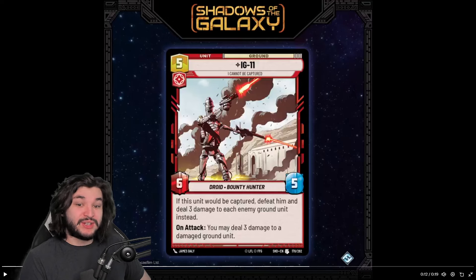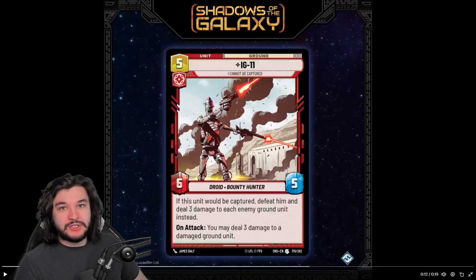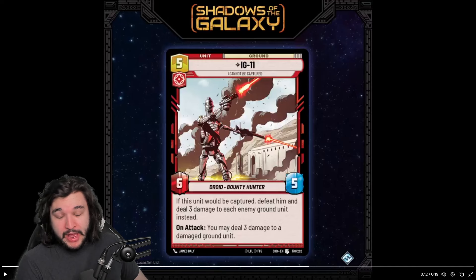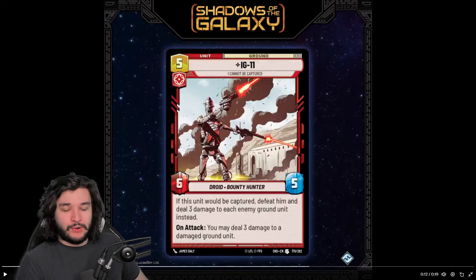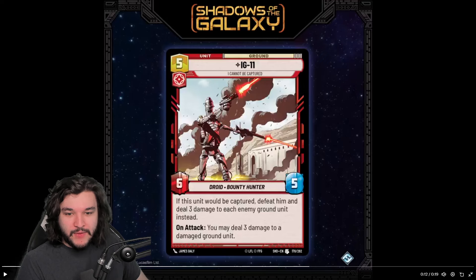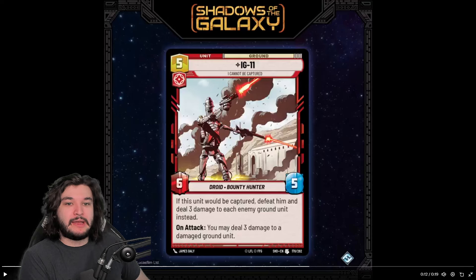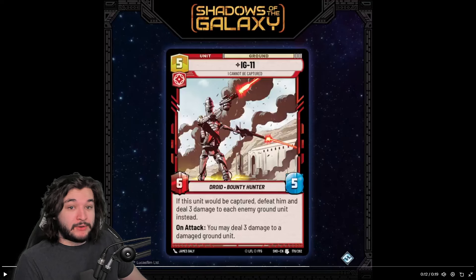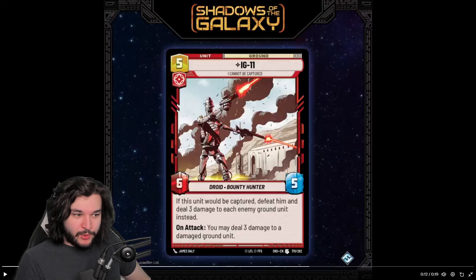First off, 6/5 for five is actually a pretty reasonable stat line. The five toughness is really really important. If we look at comparable options in that category, we have things like Boss, Zeb, and Steadfast Battalion — all of which have worse stats than IG-11 here: four-five, five-five — those are all a little bit worse. The question is whether the ability you're getting is comparable to those other options. Zeb is the easiest one to compare to, though they're not the same color — Zeb is a Heroism unit, which is pretty important for things like For A Cause and the Rebel tag.